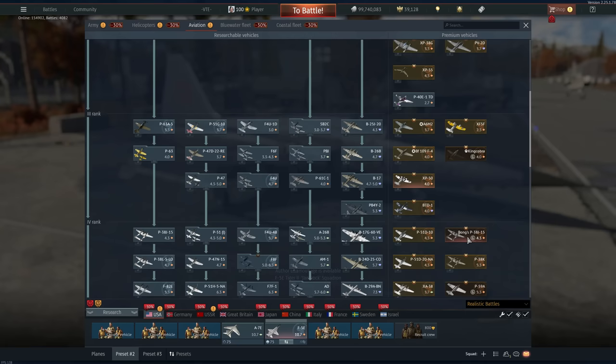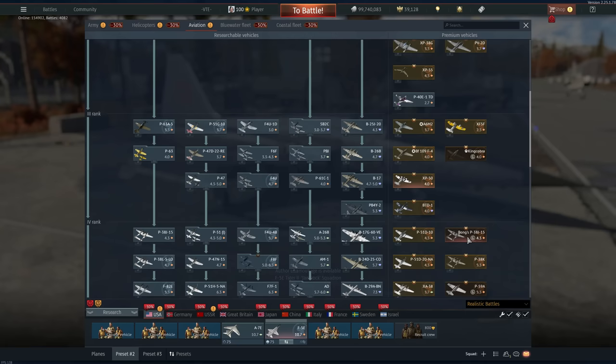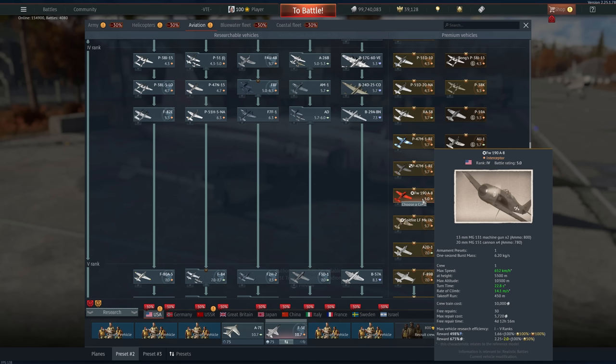It doesn't deserve to be 4.0 — so you have a 4.0 plane, relatively low BR, it is under BR, and the reward is pretty good. Absolute no-brainer, and it's also dirt cheap even without a sale — this thing is pretty much worth it all the time. Now these other ones are really not that great for silver grinding, at least not comparatively. This one, for example — air spawn, a lot of guns — you can just brute force your way into the enemy team.